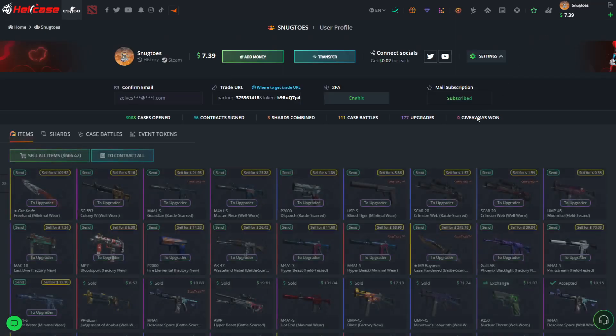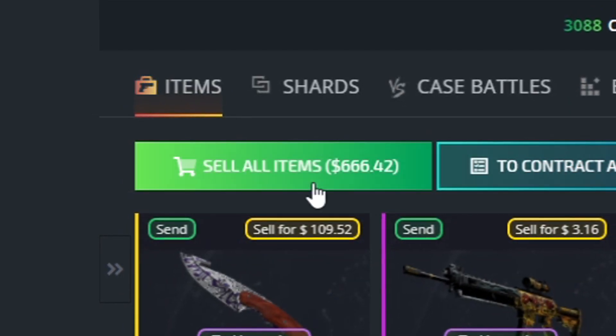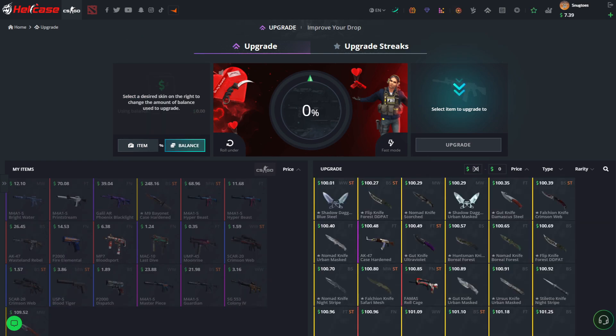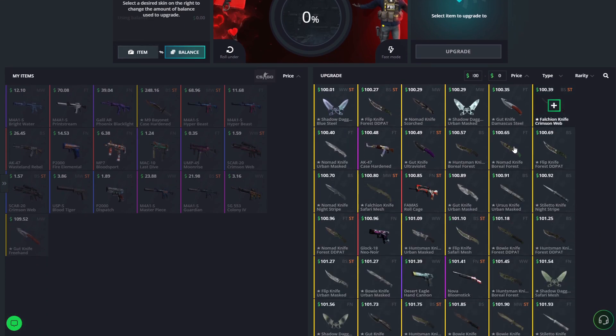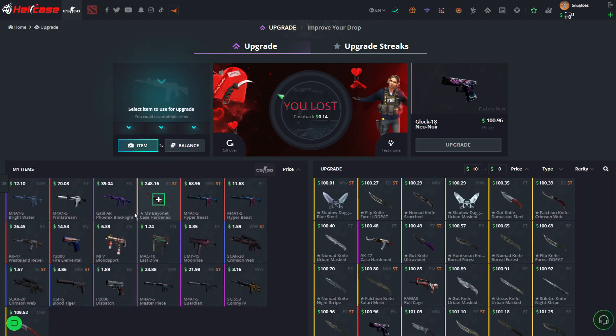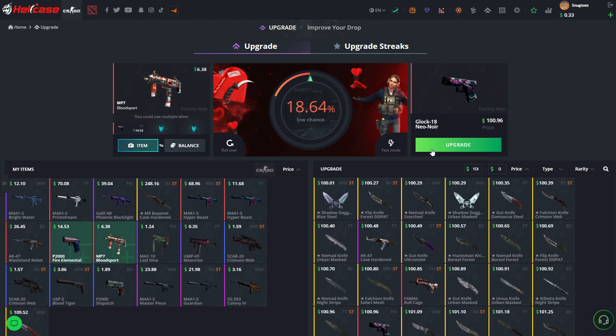We're sitting at 666 — the devil's number. Going to attempt an upgrade to 100 dollars. Now going for the factory new version — trying with 739 going for a rollover. It would have been a rollover but we didn't get it. Using some other skins — going for another rollover — and I think we got it!